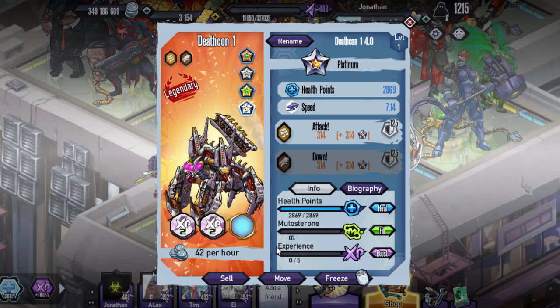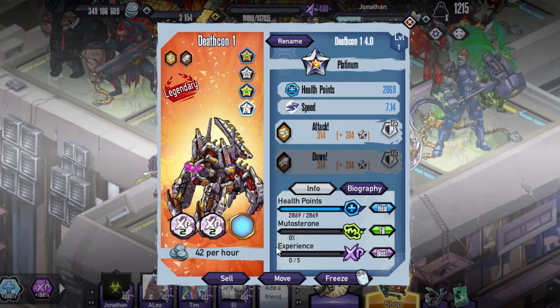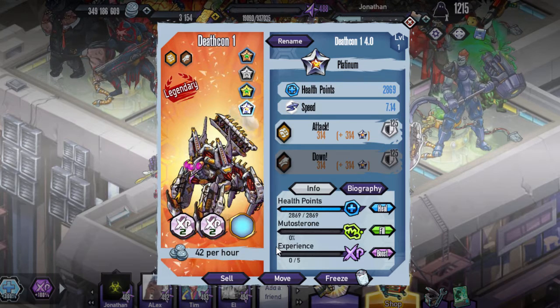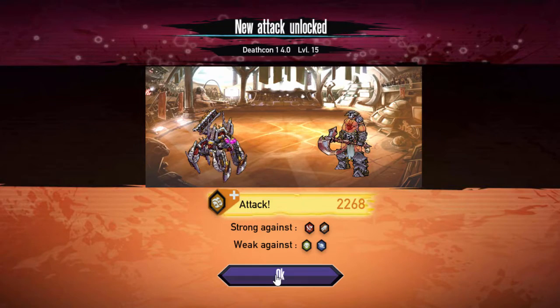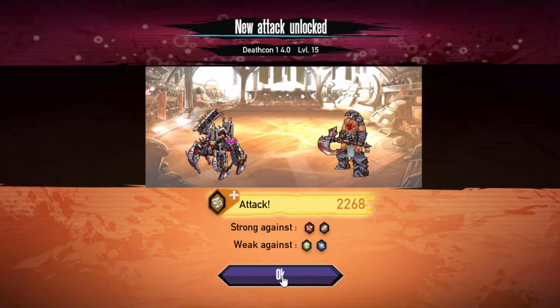7.14 speed, so it is about mid-tier Speed Mutant. The first attack is Attack, and then down is the second attack. We do have Shield as his attribute. Let's actually check out his skills.